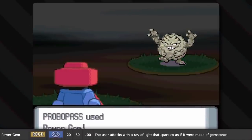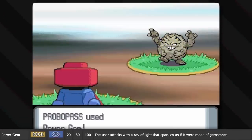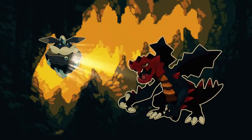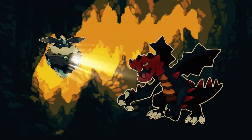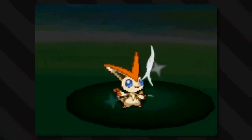Power Gem is notable for being one of the only special rock-type moves. The user uses the gem on its body to fire a beam of damaging light. All gems are apparently mystical and powerful in Pokémon. Notably, some gems and crystals are famously capable of refracting light, though usually those are carefully cut gems, not raw gems like what are shown in the game.